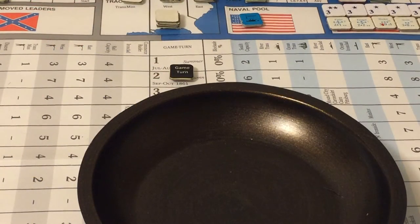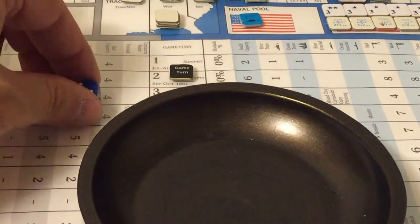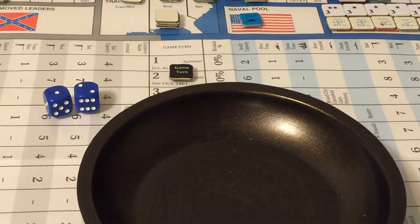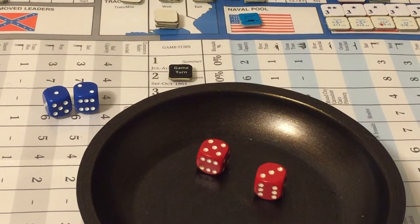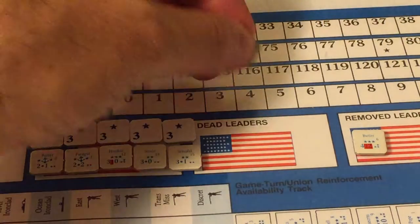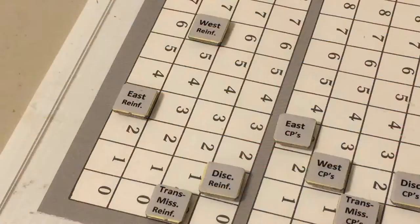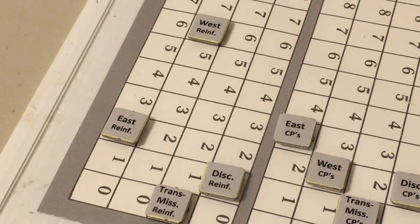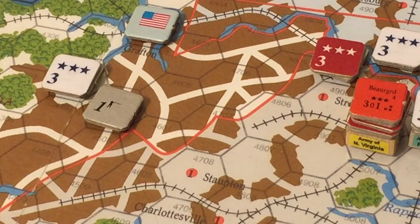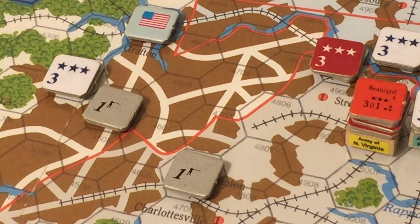Rolling for a new round: Union rolls three, Confederates roll eight — a difference of five for the Confederates. They enter a free East Theater reinforcement, placing it in Staunton, Virginia, in the Shenandoah Valley to reinforce rebels holding the mountain passes. The Army of Northern Virginia is seven strength points strong, the Army of the Potomac is nine but behind a major river.